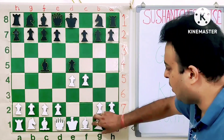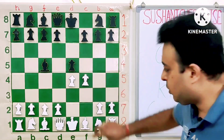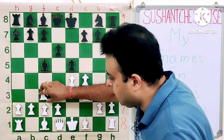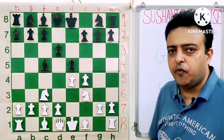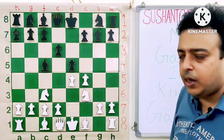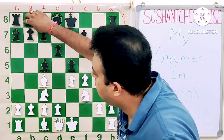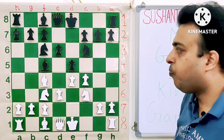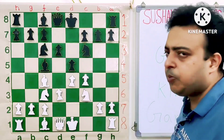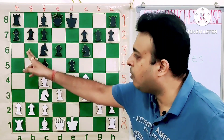The so-called classical variation. White goes NF3, putting pressure on E5. E5 loses to QH4 check, so Black goes B6 to protect C5, then Knight C3. Often after Knight C3, B4 and Bishop C4 follow. White holds the option of going after NC6 with B5, although I never do that, but I will use this move order. Opponent went NF6, BC4, NC6, D3 — all theory so far. Bishop G4 is one of the main lines here, and NA4 is also possible.